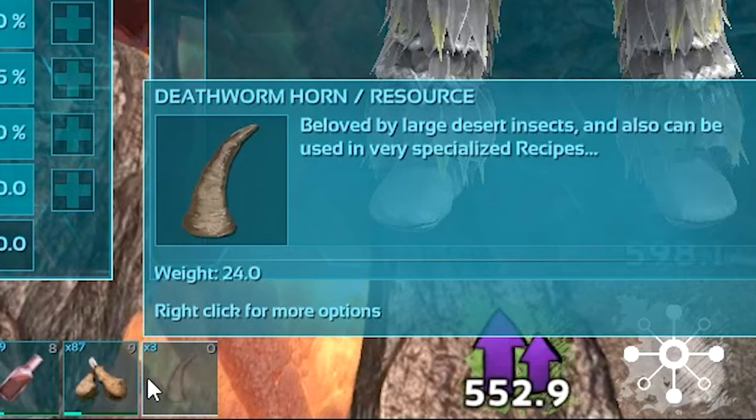Since it is a passive tame, you have to have death worm horns in your inventory on your hotbar like this.